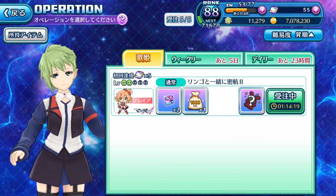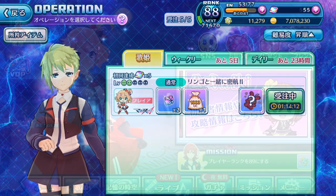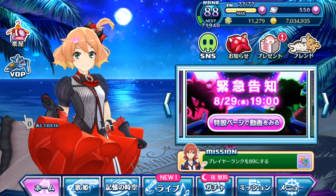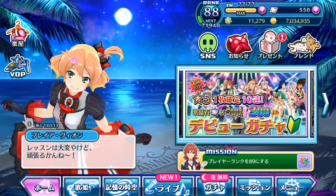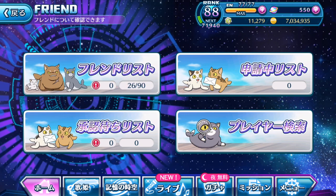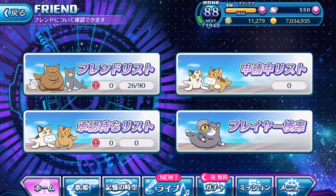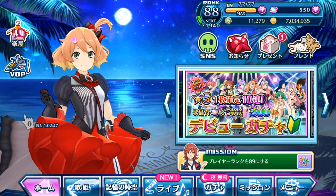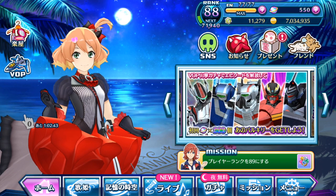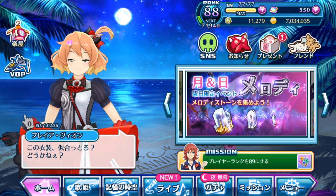Now back to the actual content of this video — an interesting thing you might not have noticed in the update: if you tap your friends icon, they increased the amount of friend slots. Previously we only had 30 slots for friends, but now it has been increased by another 60 slots, giving us a total of 90 friends to add. That's pretty awesome — I guess they're encouraging more people to join the game, since we have just finally passed the one year anniversary with lots of new content, probably pulling in more excited or returning Macross fans.